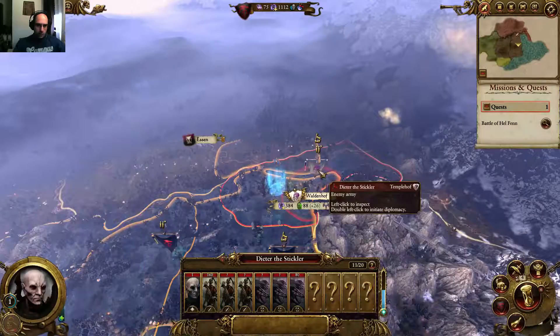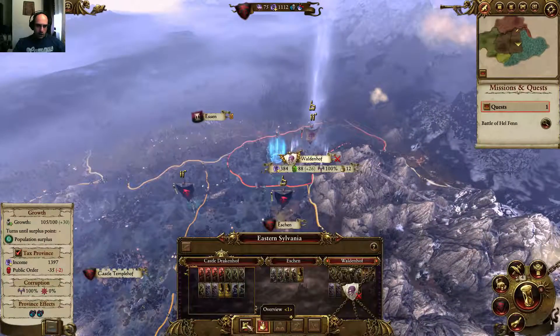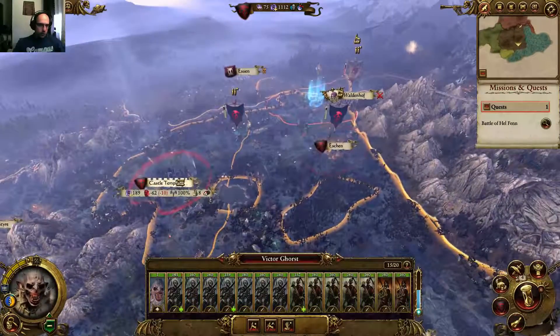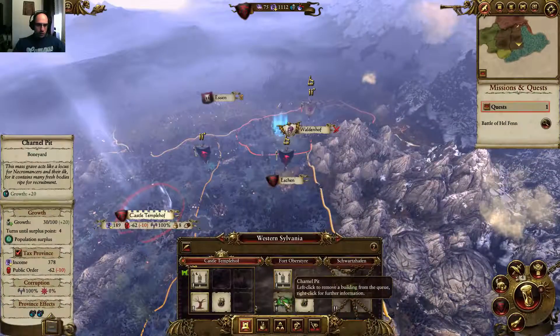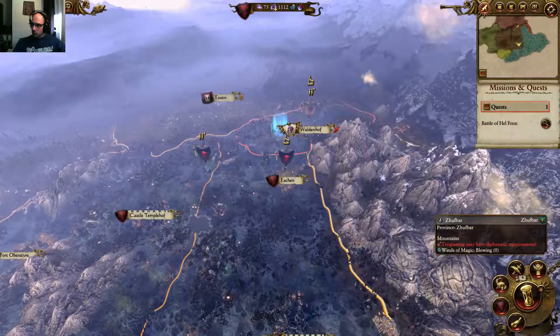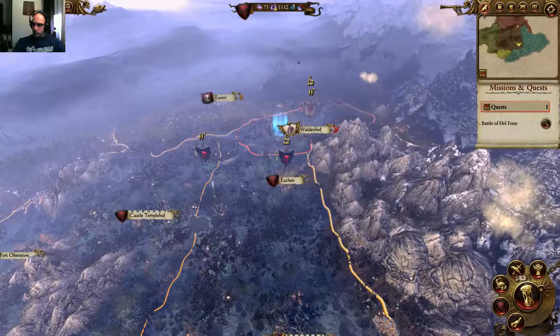So if I siege, Waldenhoff actually has a garrison. So if I siege, he'll attack me. Minus two, minus ten - yeah, there's no problem. I'm gonna raise the public order very soon, so that's okay. I'm having the Charnel Pit there in Western Sylvania. This feels like it was on my ideas. So yeah, let's go for it.